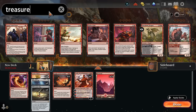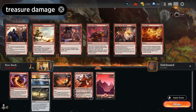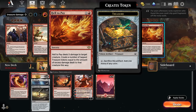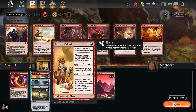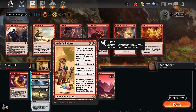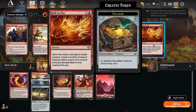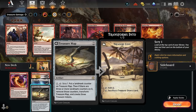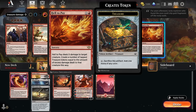Now that we've added Treasure Map, let's look for additional red instants and sorceries that generate treasure and also deal damage. That reveals Hell to Pay — a sorcery dealing X damage to a creature, and we create a number of tapped treasure tokens equal to the excess damage dealt. That synergizes nicely with a level-3 Artist's Talent, which deals 2 additional damage to opposing creatures — potentially generating quite a few extra treasures while keeping Treasure Cove fueled.